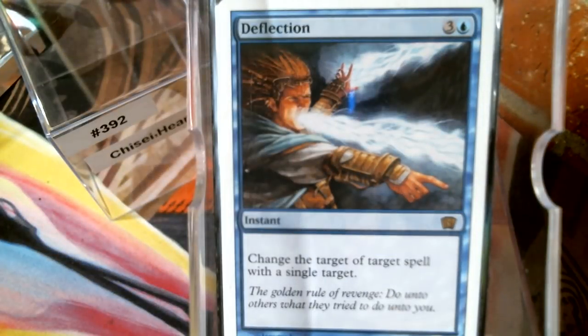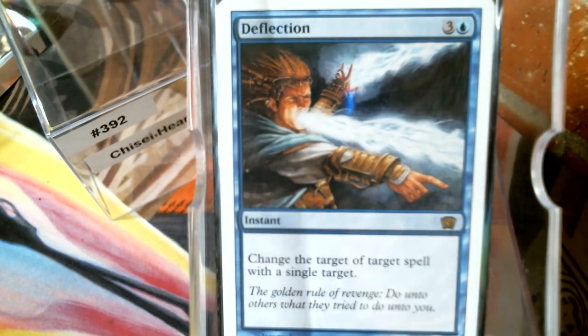Deflection — I've always loved Deflection from Ice Age. For four mana it was the first time we'd ever seen redirect, and I remember it being $15 in Ice Age Type 2. Cards really had to earn that price back then. Everybody's very first thought was 'we're going to deflect the Fireball.' I had a bunch of them, played it in a lot of decks — I don't know that I ever actually deflected a Fireball.